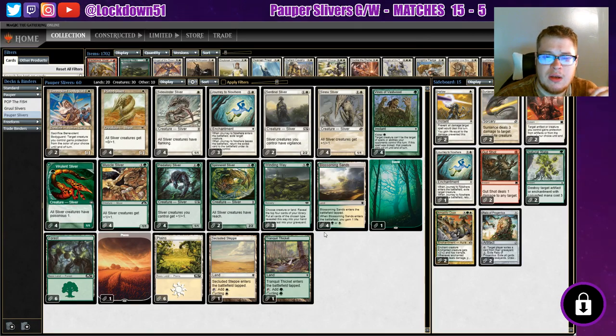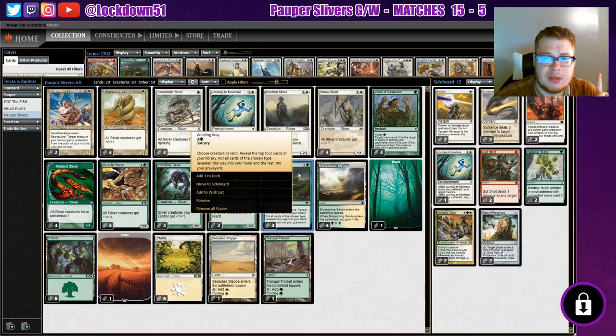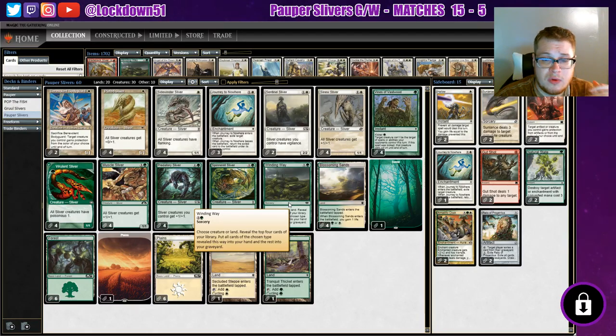I'm pretty happy with the sideboard now that I cleaned it up. The newest and biggest addition from Modern Horizons - I got this suggestion on Instagram or YouTube, shoutout to whoever suggested it - is Winding Way. This card is replacing Lead the Stampede. It costs two mana - one green and one colorless - and it's a sorcery. You choose creature or land, reveal the top four cards of your library, put all cards of the chosen type into your hand, and the rest go to the graveyard. We'll always name creature. Lead the Stampede digs five deep for three mana, so Winding Way is slightly cheaper and still has a solid effect to refill our hand.